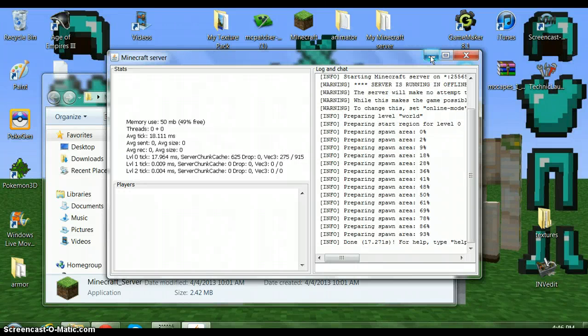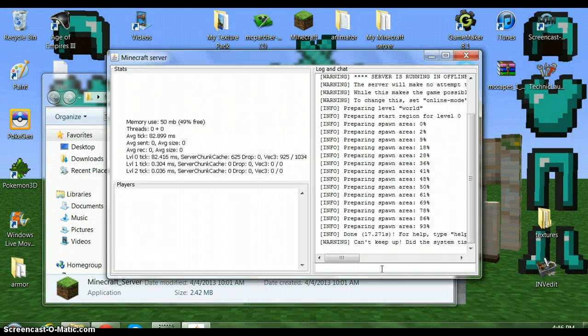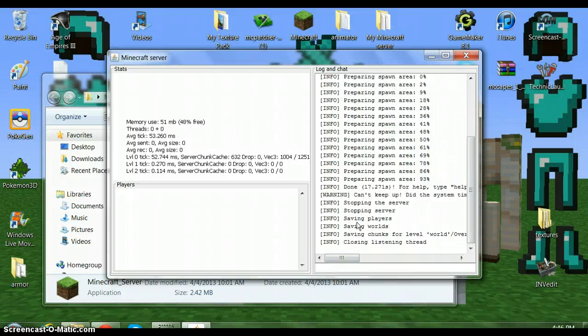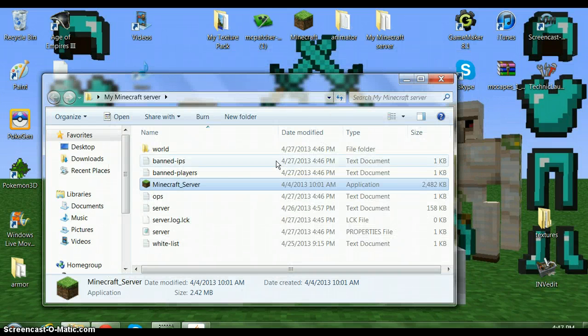I just want to show that it does work and that I could join my server. After it says 'done,' if you see a warning saying 'can't keep up,' that doesn't matter — just ignore it. Type in 'stop' and hit enter. It'll save all the stuff: save the nether, save the end, and it should close. After it closes, you should get all of these files — maybe not the server lock.